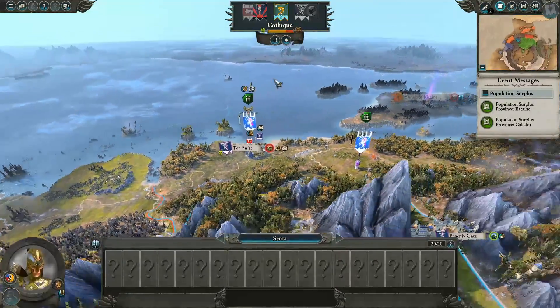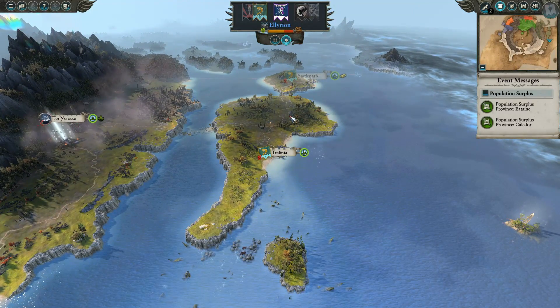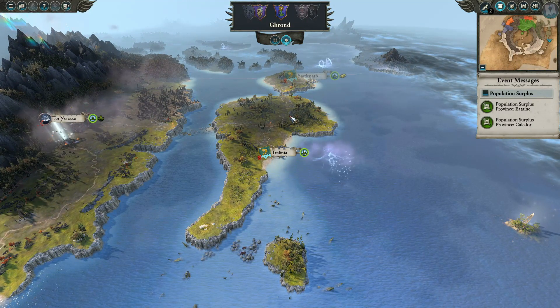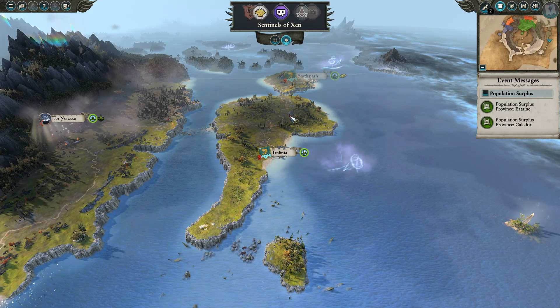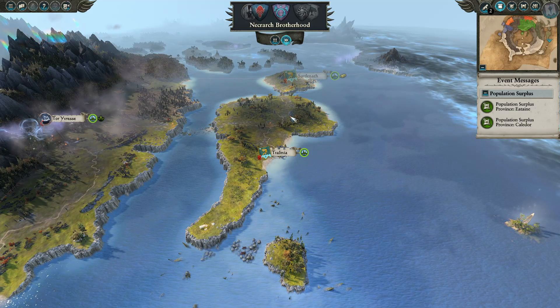We need to click fast forward so it doesn't show all the movements — it'll only show the ones that really pertain to us, which is really all we want to see. It makes the end turns a little bit faster too.